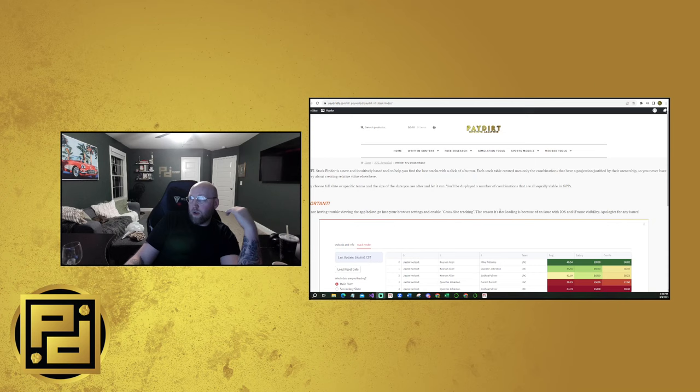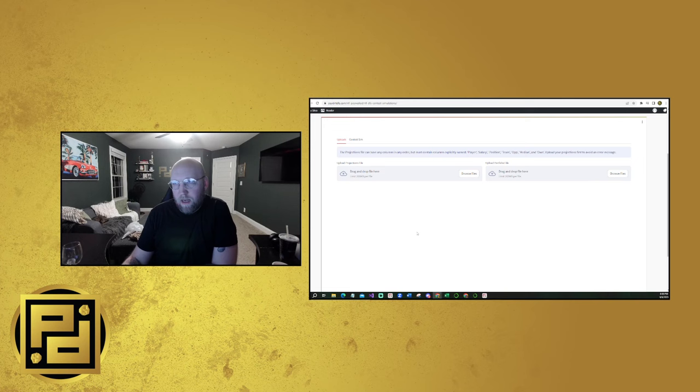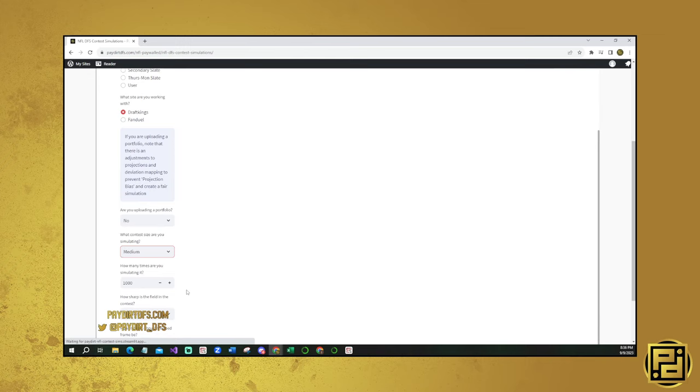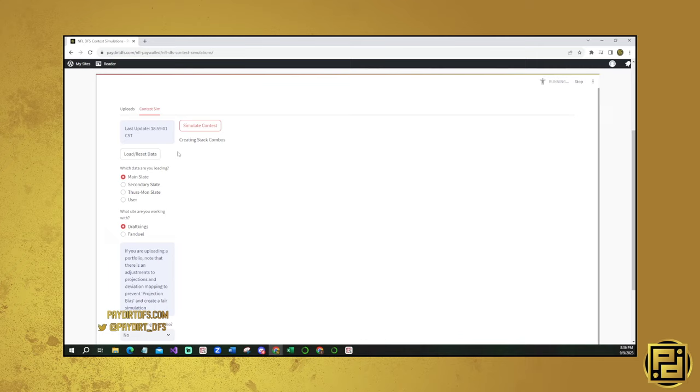After breaking that down: we chose our stacks from the team range of outcomes, went into the stack finder, and now we know Miami looks a little too over-owned. When running Cincinnati, Minnesota, or Chargers, the wide receiver twos are the most important. The next thing is going into the contest sims to see how contests are shaking out and get a more realistic version of the stacks. For the Wildcat tomorrow, I'm going to consider it a medium sharp contest and run it on shallow.